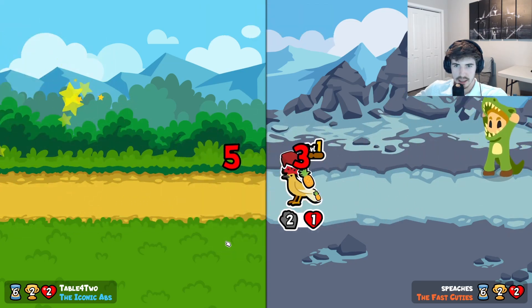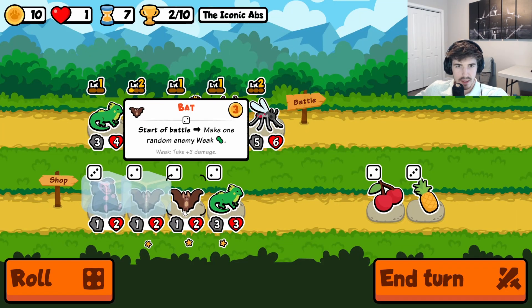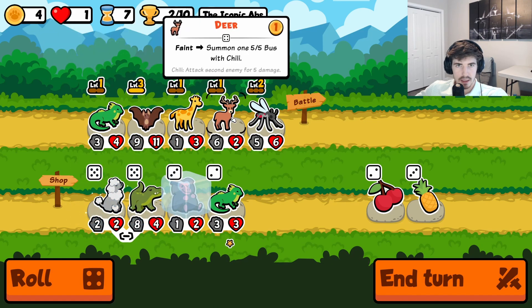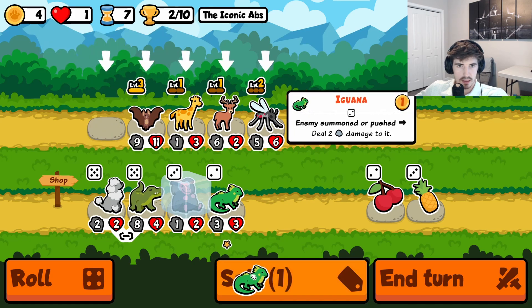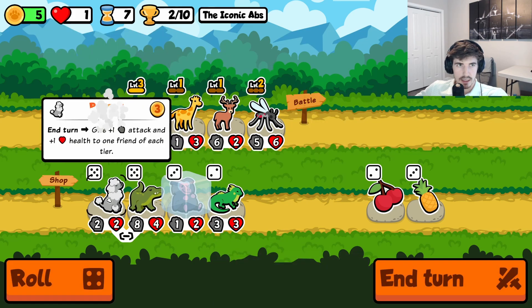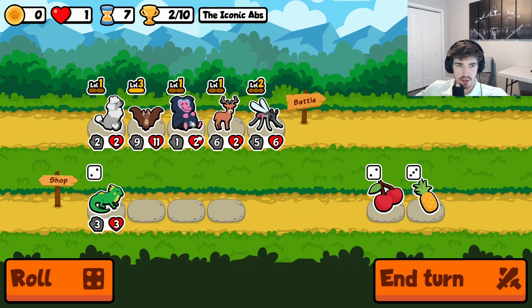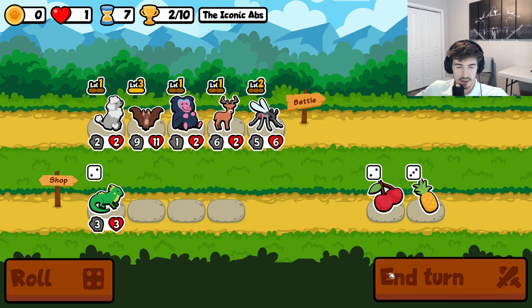Snipage is getting out of control here, ridiculous. So we're going to go here, level you up. We got a one, three, four, two. I think if we go here and then get rid of the giraffe or the baboon, that'll put us in a decent spot. This mosquito needs to go though.